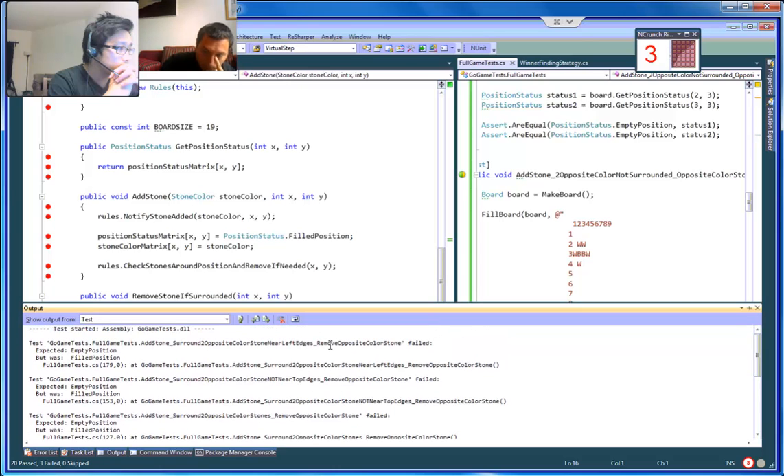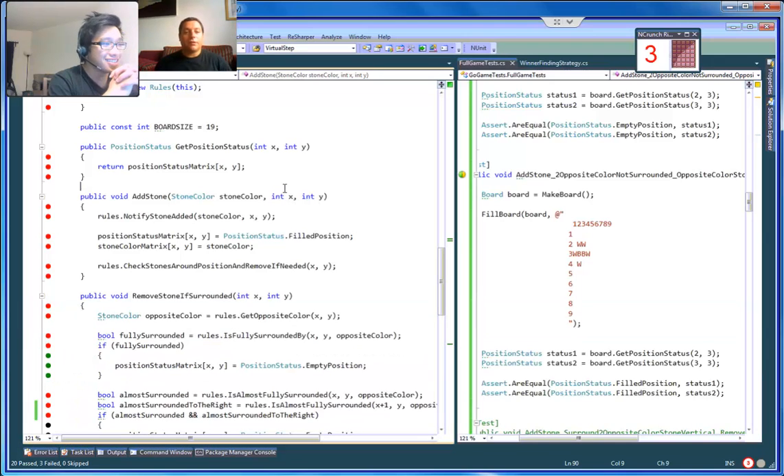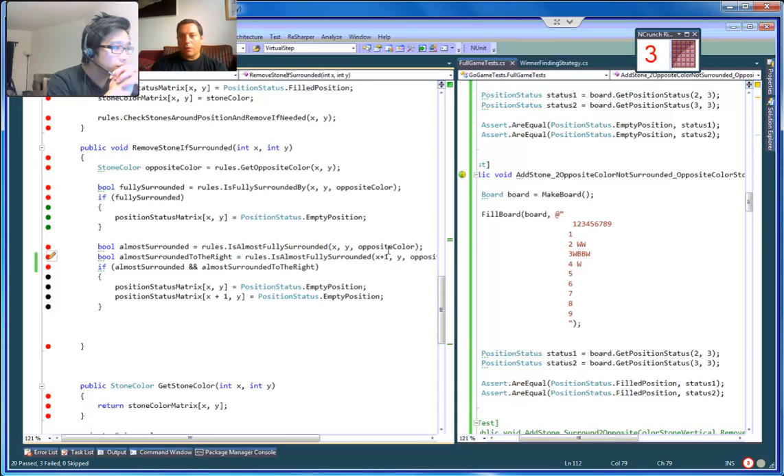So we just broke all the existing edge cases, because in all those two-color-stone scenarios this didn't work. I don't think we're far off from the solution. Not all these tests have 'almost surrounded' on right and on left. What I'm saying is the only thing we broke is the three tests we currently have for when we have two consecutive stones of the same color which are fully surrounded, because 'almost fully surrounded' is returning false.